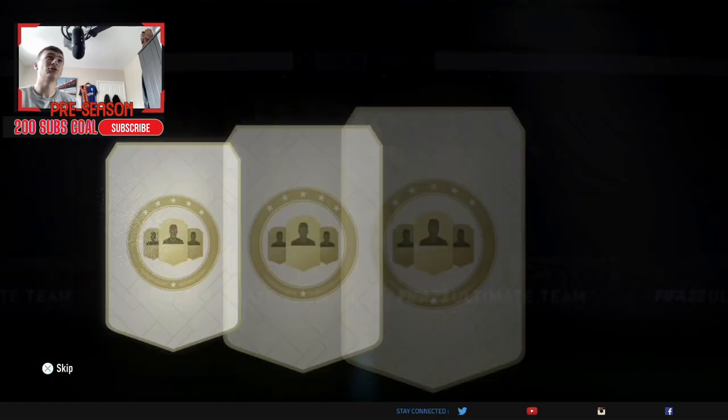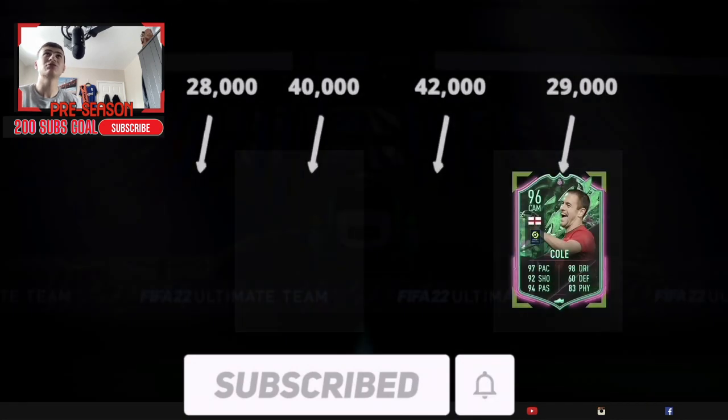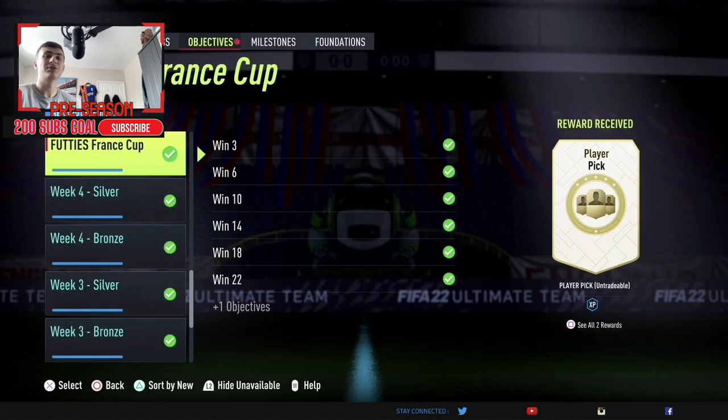And on to the 94 one. This could be huge with a hero, perhaps — and it is a hero! It's only a Joel goal, but it is a hero and it is 96 rated. They're the top tier end of the rewards for the France Cup. Please like and subscribe and I'll see you in the next one.